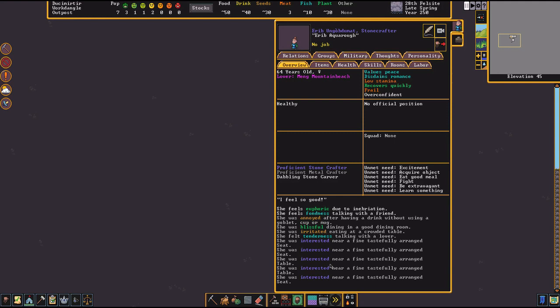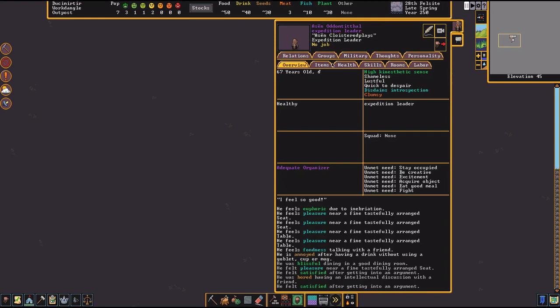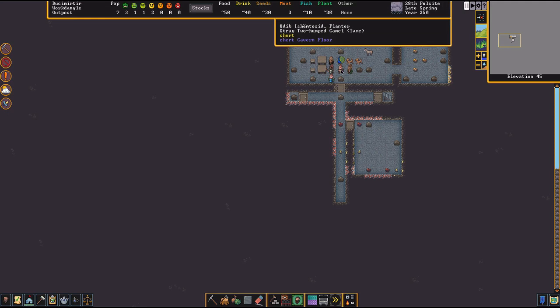You need to figure out who is going to be your soldiers and start training them soon. One dwarf says 'euphoric due to inebriation' — they're doing all right. At the very top it says 'I feel good.' The mood indicators are a bit different now compared to older versions of the game.